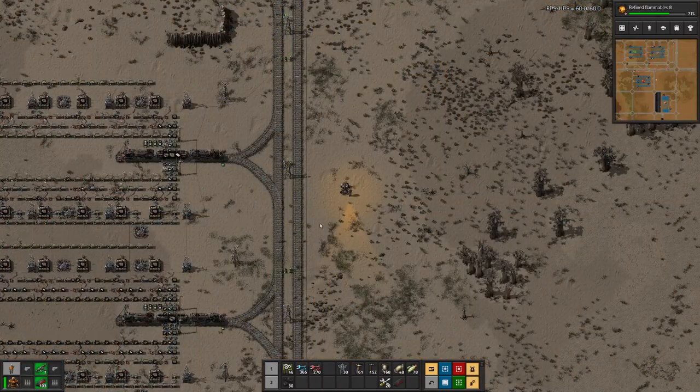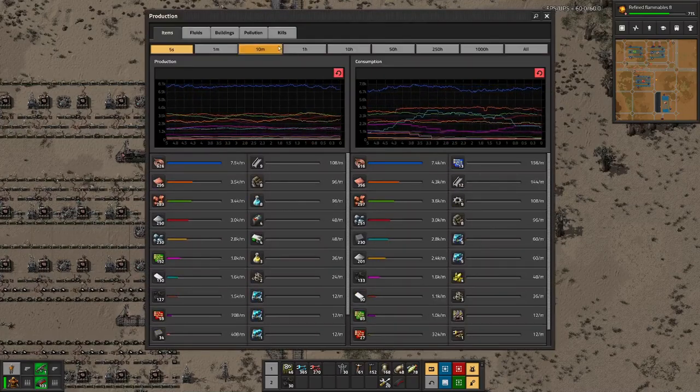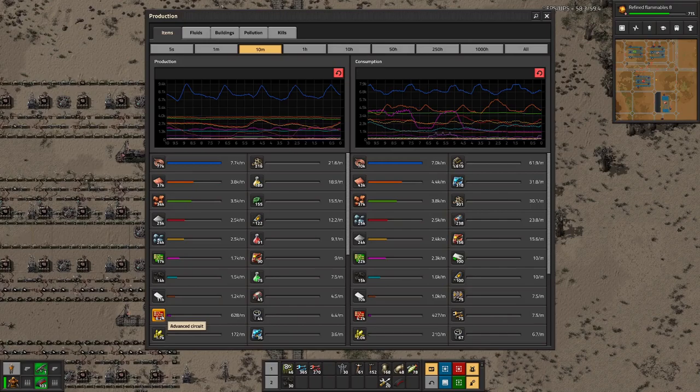Two trains unloading — this is looking good. So let's actually have a look at the production. We will look only at the last 10 minutes because before that I crafted some advanced circuits manually, and we don't want to dilute the picture with those numbers.